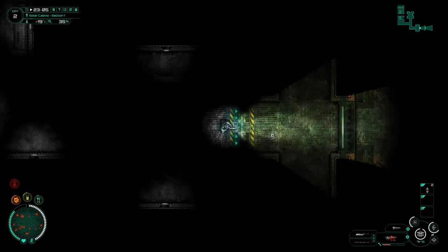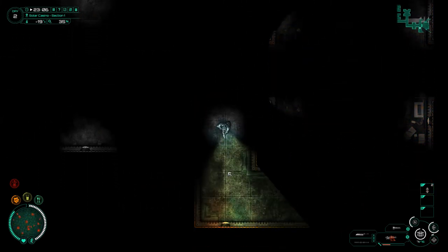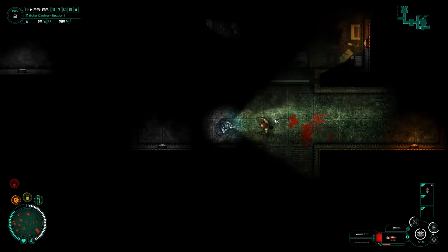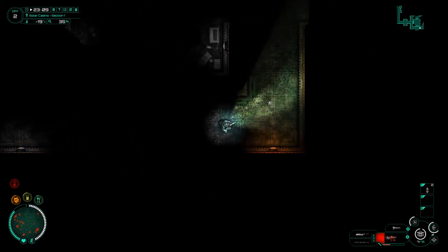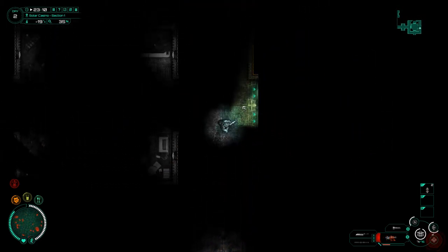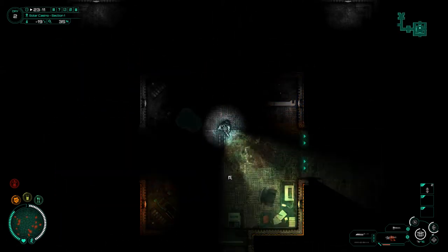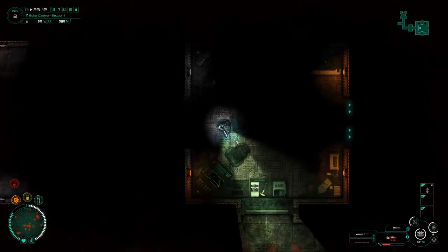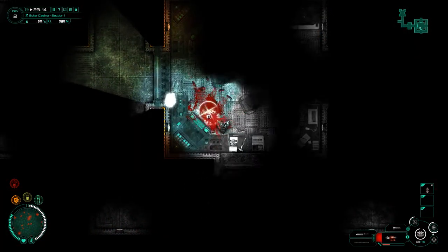This doesn't look like an office — more like a conference center or hotel rooms. Thermal is still getting down pretty cold but it hasn't dropped as quickly as I expected. And now look at this — it's a control room! Hello! One, two — okay that's cool. Spinning around to see if there are any more. I kind of felt like this would be an important place.